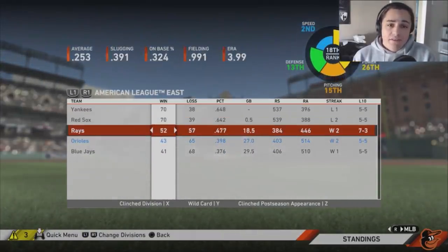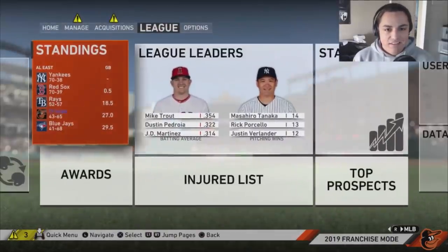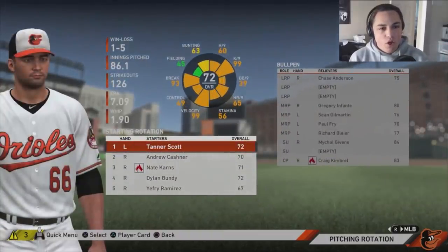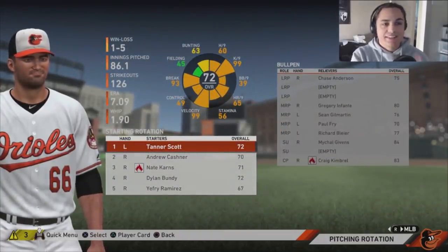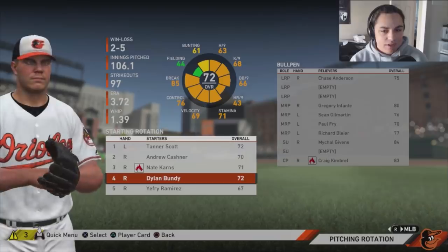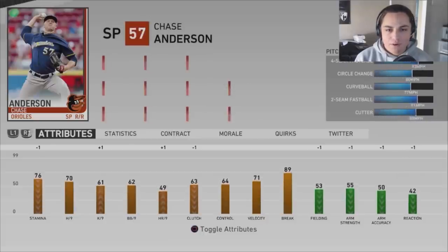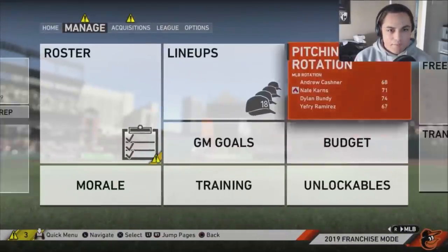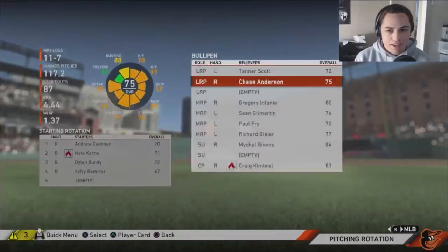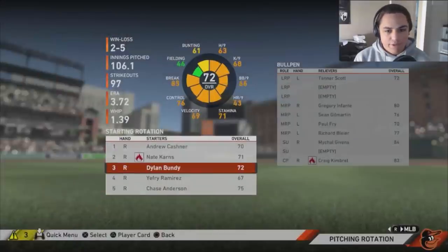The standings: we're not last, which I 100% expected. We're 27 games behind the Yankees. Let's quickly look over how everyone's doing. Jeffrey Ramirez is going up, but he probably won't feature much in this rebuild. Dylan Bundy says he's going up but not by too much — he's probably our best pitcher. Tanner Scott, hard to evaluate right now.